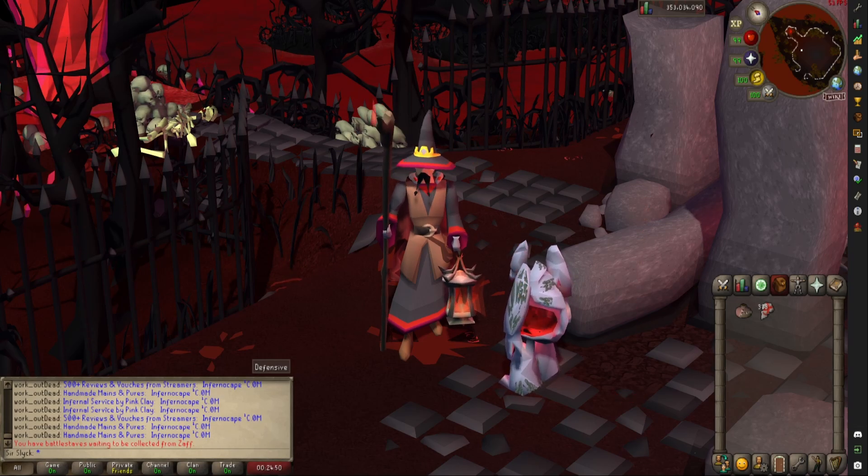Using the fast shortcut to the altar also requires 93 agility. And before you use it for the first time, you're going to have to run around and mine the obstacle blocking the shortcut with a pickaxe, which requires 78 mining.